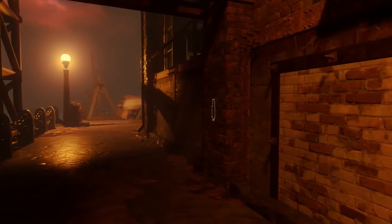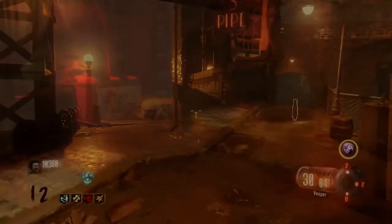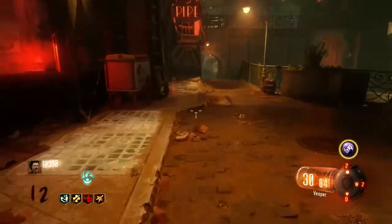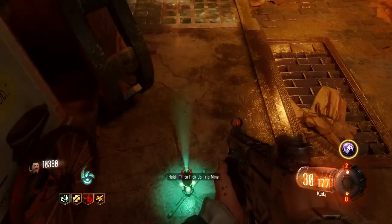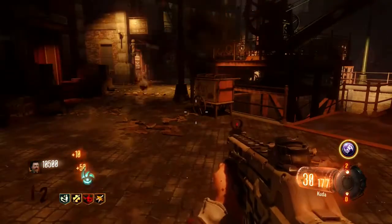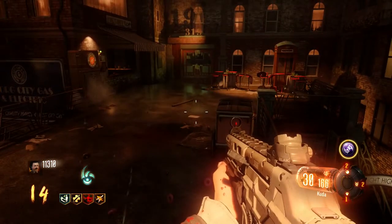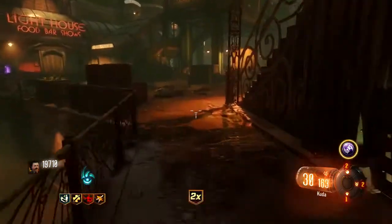The fourth Easter egg is the upgraded doughnut trip mines. You obviously need the trip mines for this Easter egg and they are found on the side of the gym at the docks. To upgrade them you will need to get a kill in front of three doughnut carts spread across the map. The first cart is near the Ruby Rabbit at the canals, the second cart is in the middle of the map near Stamina, and the third and final cart is near the Footlight District near a perk machine. You know the Easter egg has been completed if you see a purple explosion.